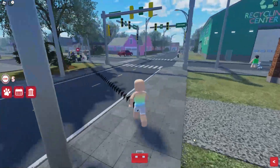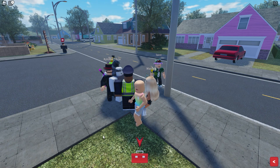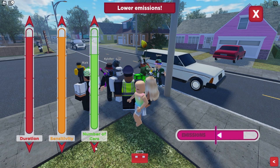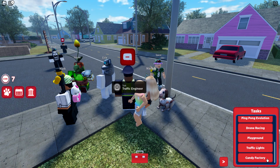Next, let's go over and do the traffic light task. This one is also super easy. You're just going to want to bring the emissions down. Play around with the red, orange, and green levels to bring down the purple emissions bar. And now we've completed it.